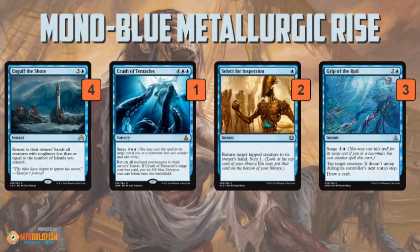We've got Engulf the Shore and Crush of Tentacles to slow down the opponent — just bounce everything back to the opponent's hand. It works really well to stall out while we're waiting to set up Metallurgic Summonings and Rise from the Tides. Select for Inspection helps you scry through your deck and bounces a creature temporarily, and it works very well against vehicles because it's instant speed.